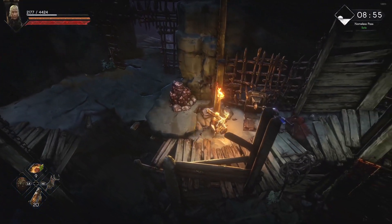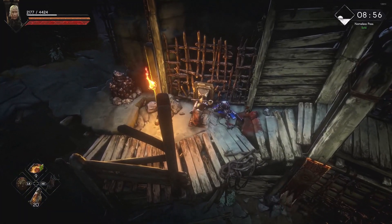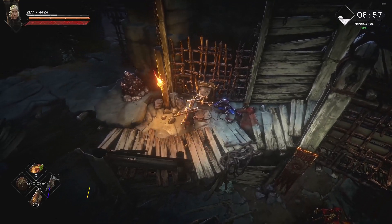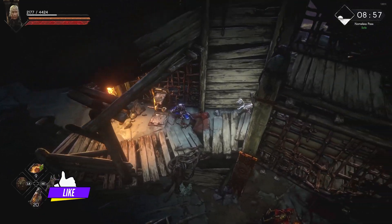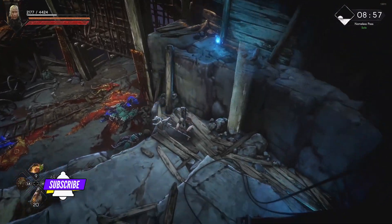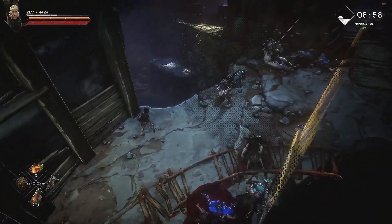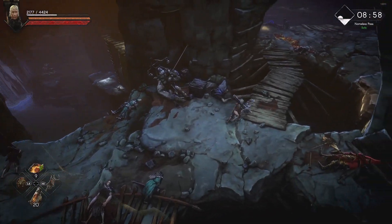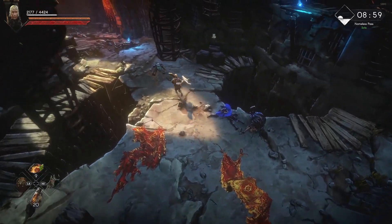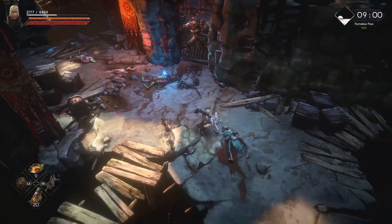There's this thing right here that you need to activate, and what it does is open the gate down there so you can move on to the prison. Come here, then make your way down to the prison. There are going to be enemies here, so you have to deal with them.